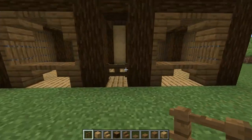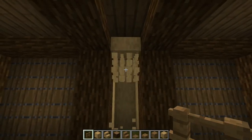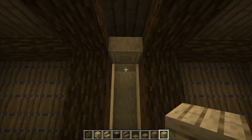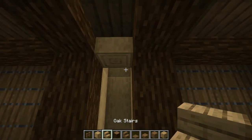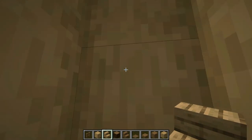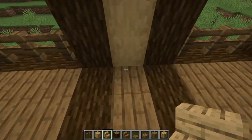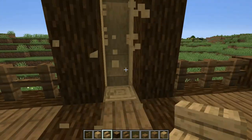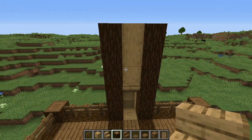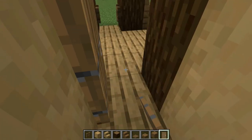Next, come to the inside here, knock off three blocks, change this flooring with oak planks, and grab an oak stair and place it upside down right there. Get up from the outside and break three blocks right there, and place an upside down stair as well. Now get a door and place it from the inside right down here.